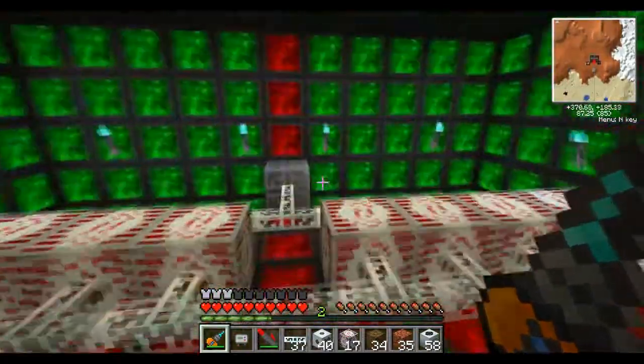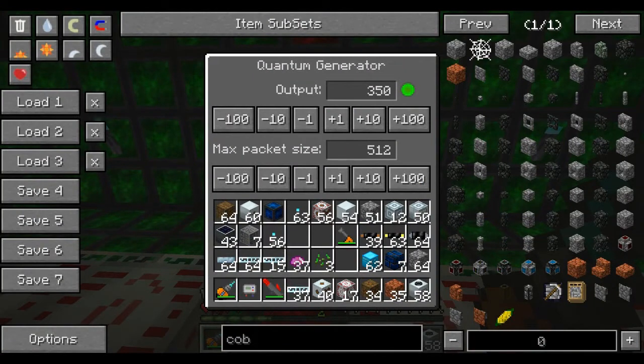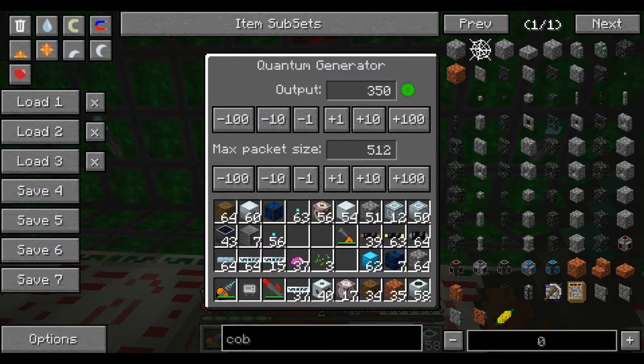Basically what we have here is a power setup. This is a power generator — quantum. It's a cheat generator for admins only; you shouldn't use it, it's cheating. It generates 350 EU, toggleable, but we're just having it at 350, and packet sizes of whatever you want. It doesn't matter — as I've established, packet size doesn't determine power output.